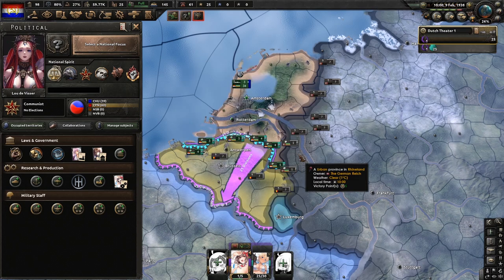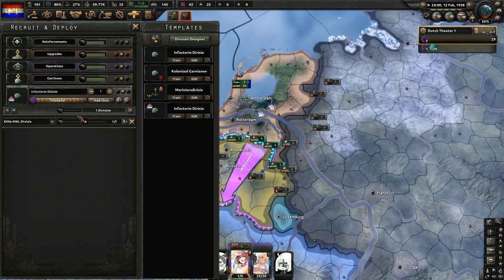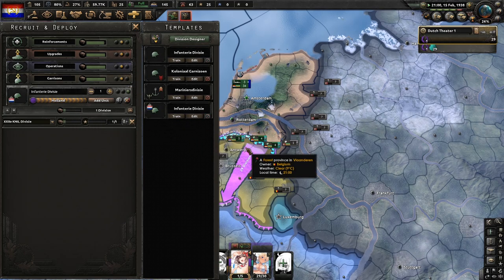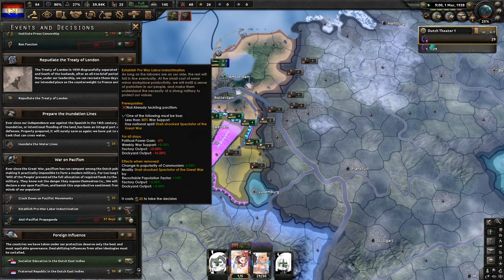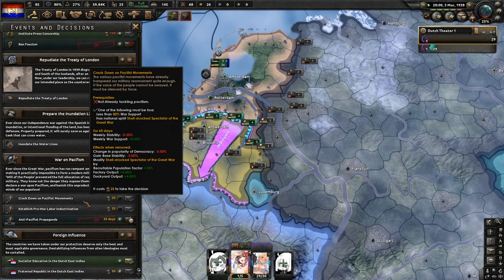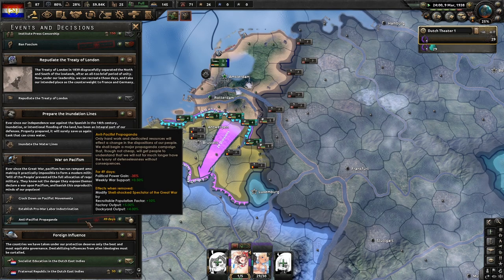If these units aren't deployed yet, you can just quick deploy them. Now that we have these decisions, we can do anti-pacifist propaganda. You always want to choose that one — don't choose the other options because they actually reduce things: you'll lose stability with that one, and lose production output with that one. Just do the anti-pacifist propaganda because it gives you war support.